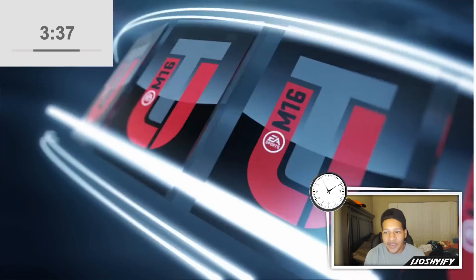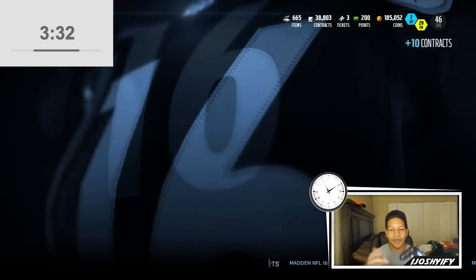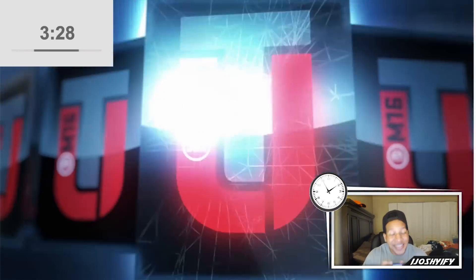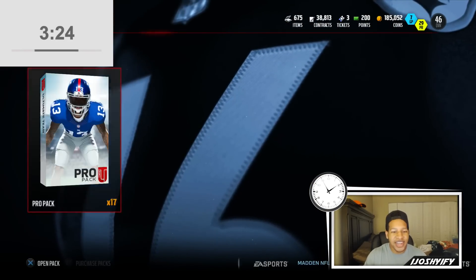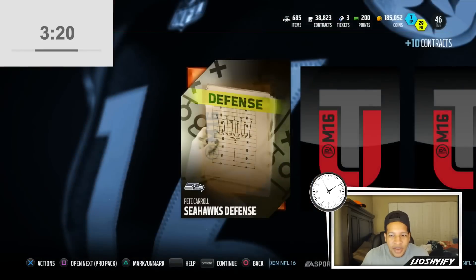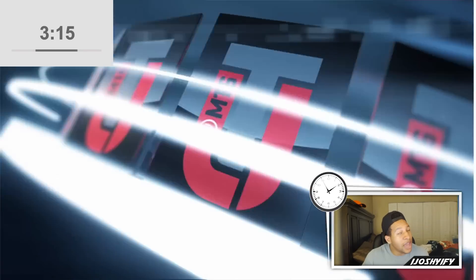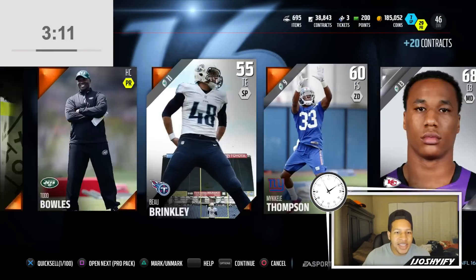We don't need any more safeties, and we have about three minutes 30 left. Another tackle — that doesn't help. Receivers — halfback, that's good! I think we need a center too. Right end — I think we need a left end maybe. I'm doing a lot of thinking trying to remember what we've got. We don't need any more linebackers.